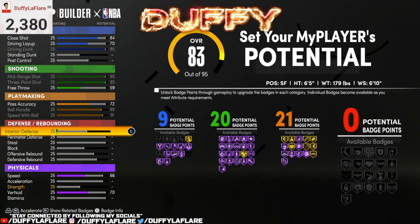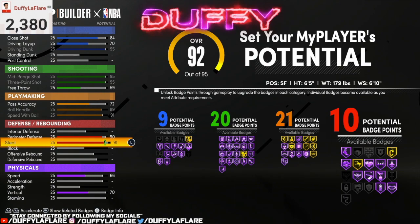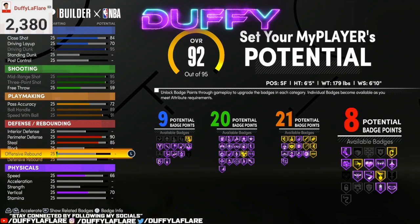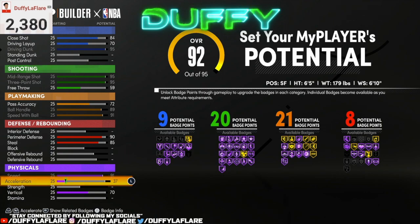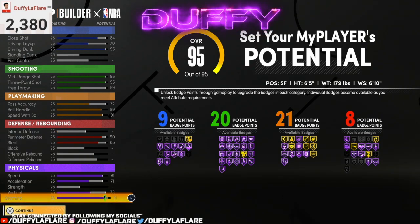For defense, skip over interior and go straight to perimeter — put that at a 90. Steals bring up to an 85. That'll leave you with eight defensive badges. For physicals, bring your speed up to a 91 — max out at 91. Acceleration bring up to a 71. Trust me, it's gonna be slow at first — I ain't gonna lie. You gotta get quick first step; it's a must in this game. Vertical bring up to a 73, then put the rest on your stamina, which leaves you at 91.